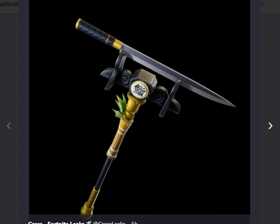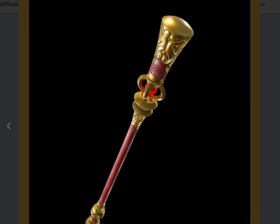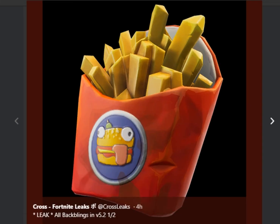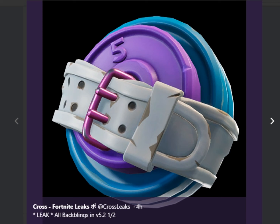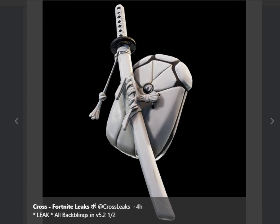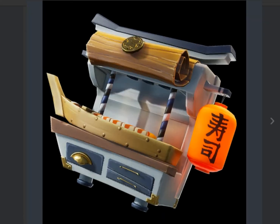That pickaxe is probably for the Chinese skin that we saw at the beginning of the video, and that one probably also goes with the Chinese skin - there's probably another skin coming out for that set. On to back bling now - this is probably for the Chinese skin as you can see there's bamboo, and Durr Burger fries for back bling. I guess that one is for the 80s set.